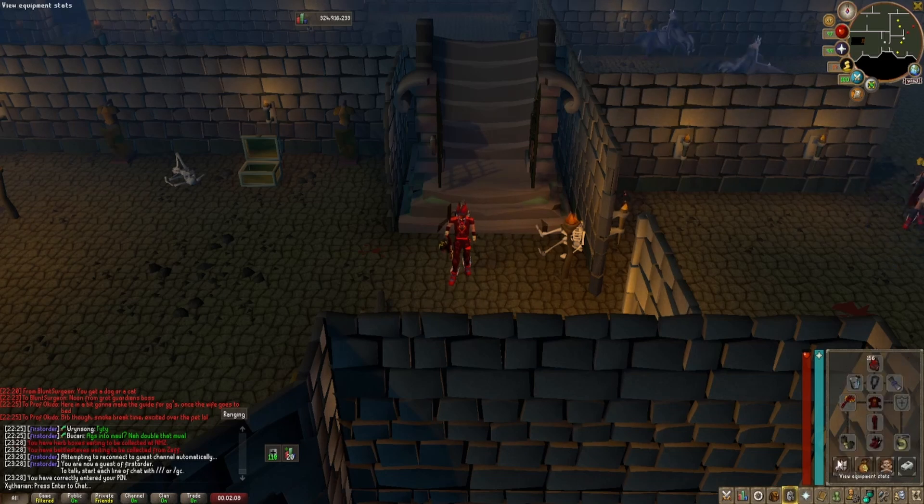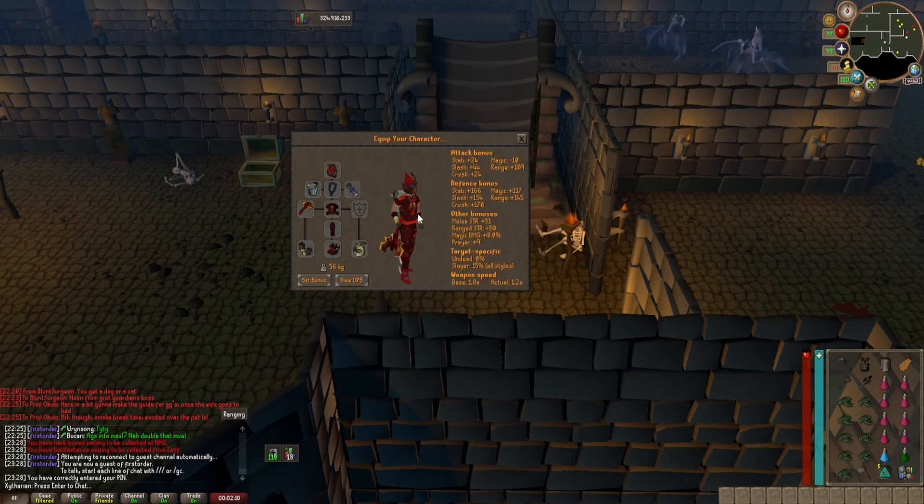As you can see, my setup for range is having the blowpipe with Zemrockian Dehyde Body and Chaps, your Slayer Helm, and Primordials. Not much of a range switch, just 4-way.